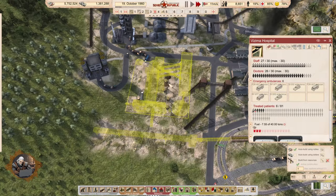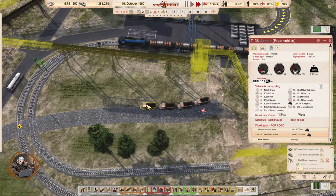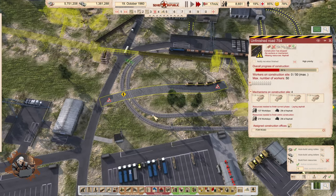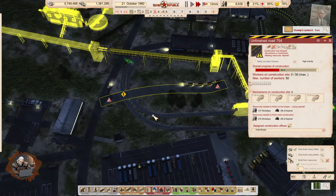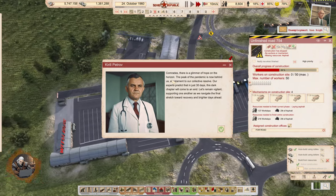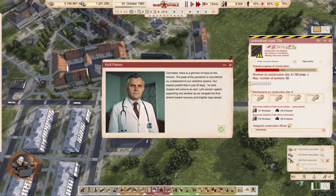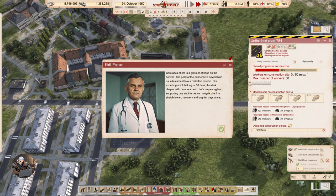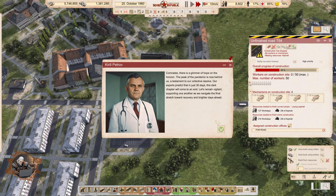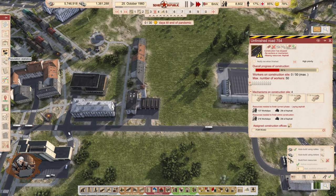The coal processing plant is starting to get built — amazing to see. Comrades, there's a glimmer of hope: the peak of the pandemic is now behind us. Our experts predict that in just 30 days this dark chapter will come to an end. Let's remain vigilant as we navigate the final stretch toward recovery.